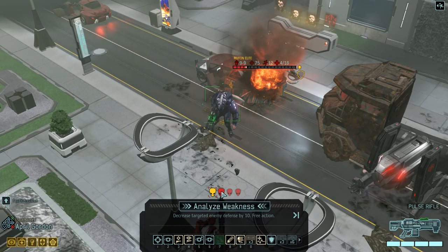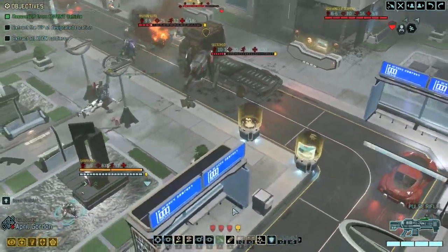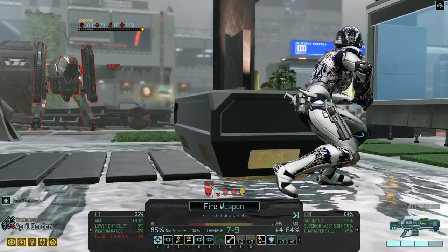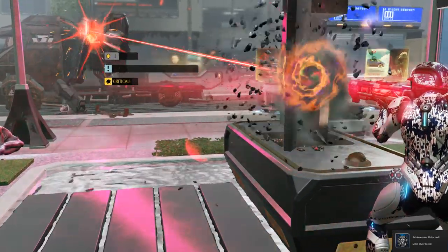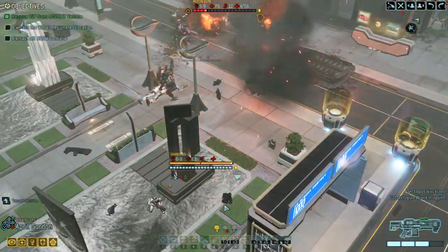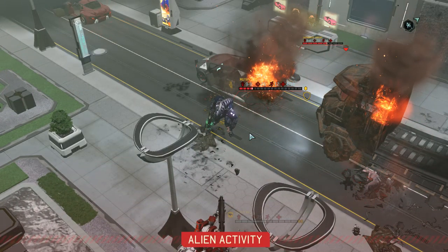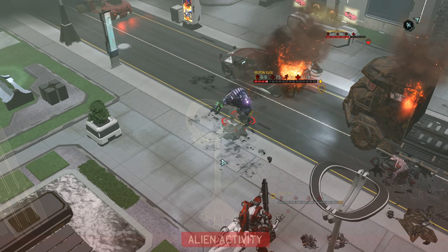I can handle that. Watch this — analyze weakness. Analyze that guy's weakness, there in the back, because I think I can take him out. That was so close — come on, where's this crit? There it is! Oh my god, that hack — that hack fucking did it for us. Don't attack me, go after the beacon dude.